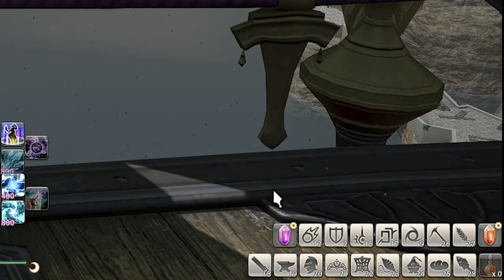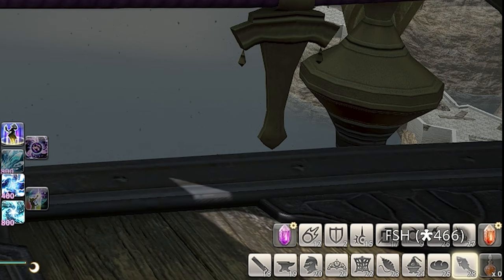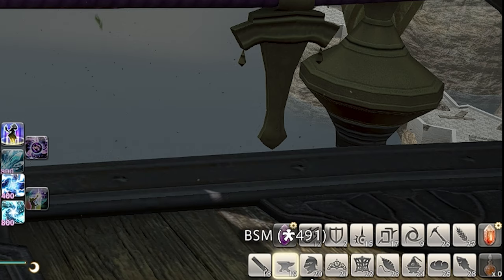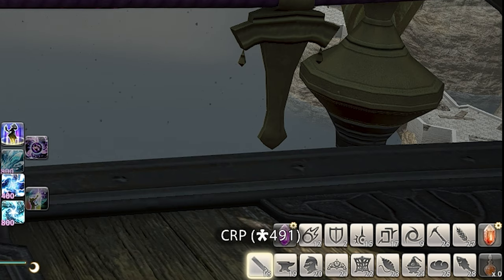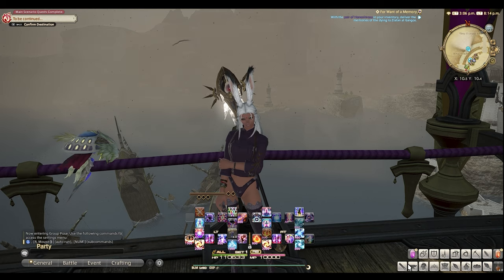Jumping over to my UI screen — if you look in the bottom right I have two hot bars set up which are my main used hot bars, and I put things on those that I'm currently working on. As I am mainly doing crafting content right now, I have all my crafters on one hot bar with my main battle classes I'm leveling and my gatherers.